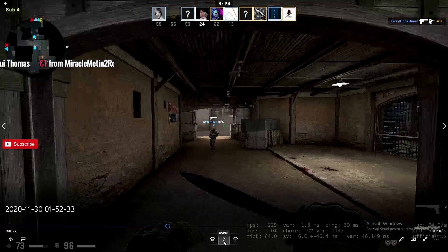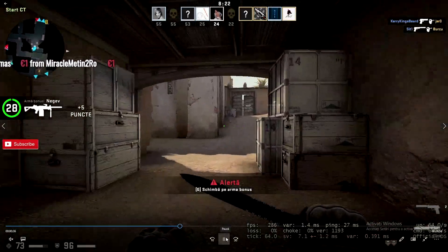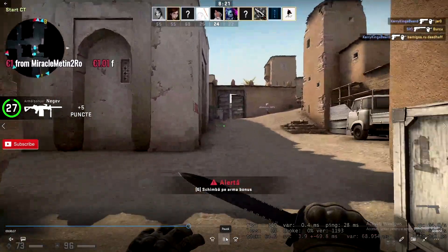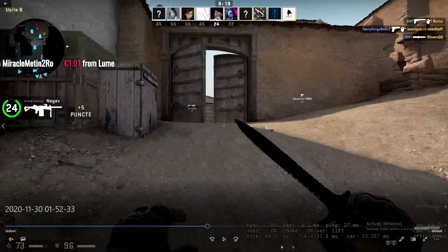Let's just click on play and see what happens because of the server drops. As you can see, 200 plus frames per second — look at this. You don't want to play like this, and you can't actually play like this.